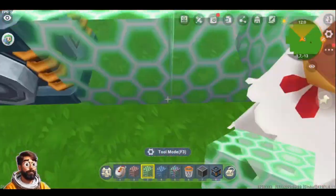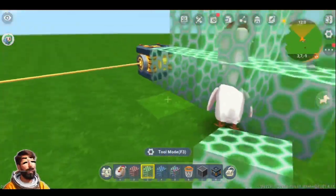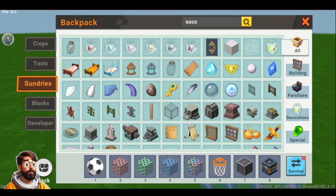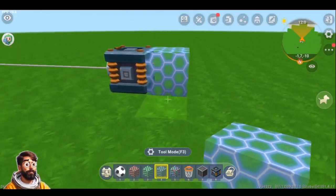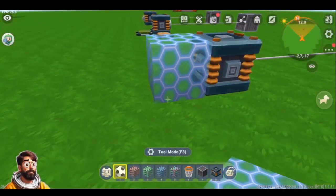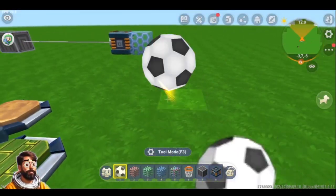Even if I move the creature away it is going to be off, and even if I put the creature in the last one it is going to be activated. The next one is going to be the Ball Trigger Block. It is going to activate the Light Beamer or the blocks around it only if you throw a ball on it – if a player or a creature is on it, it is not going to be activated. The only way is by using a ball, and if you hit a ball inside you are going to see that it is activated.